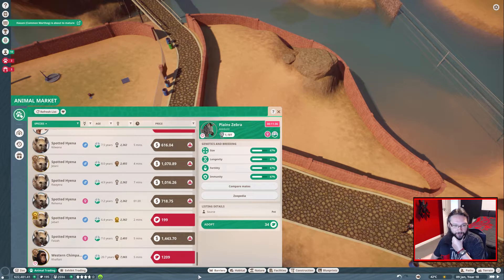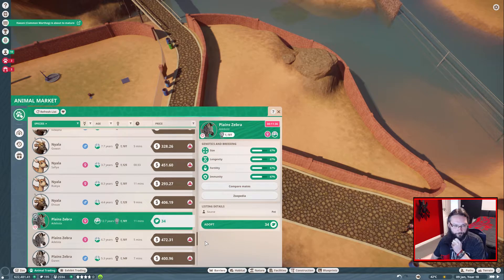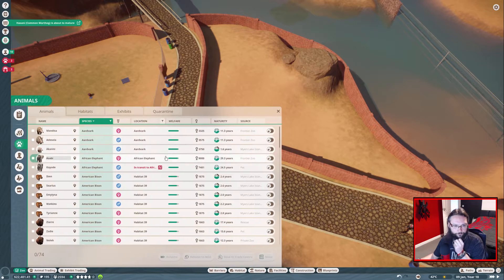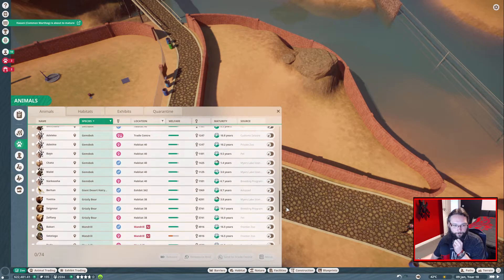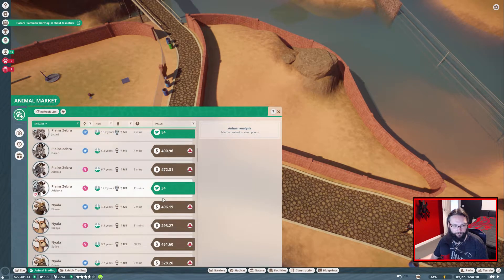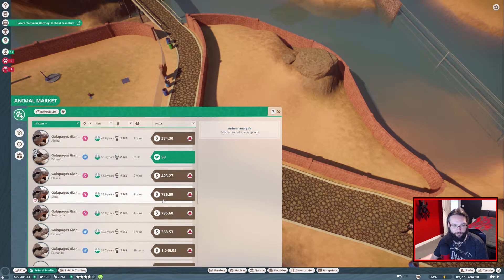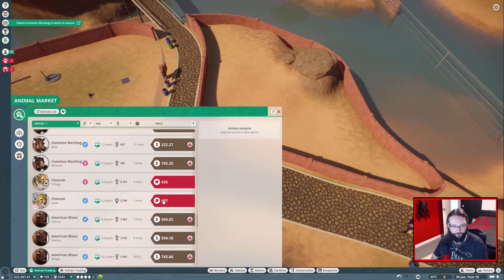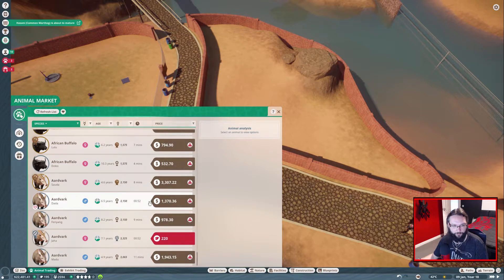Chimpanzees are the only things we've not really got any of yet. So we've got zebras, plain zebras, giraffes, the Nyla, mandrills, grizzly bears, gemsbok, the giant tortoises, the warthogs. We have got two cheetahs now. Bison are good. We've got aardvarks - we've got everything.